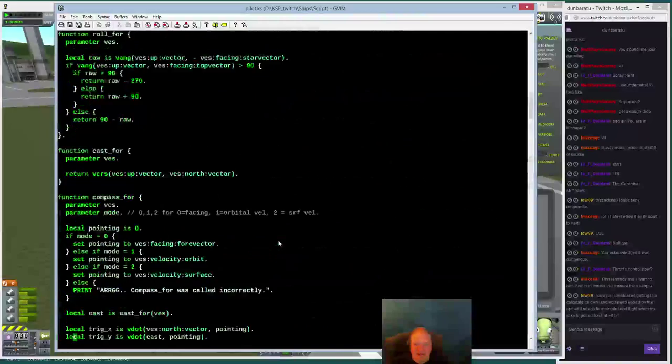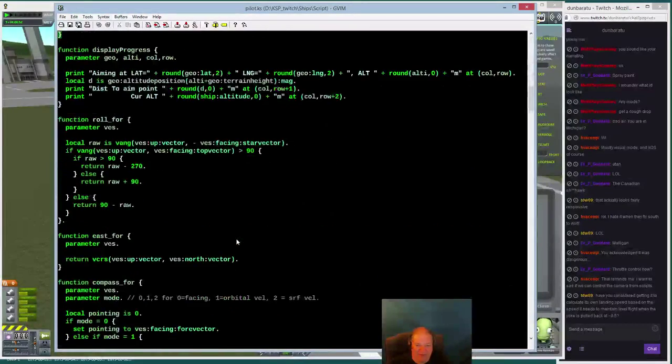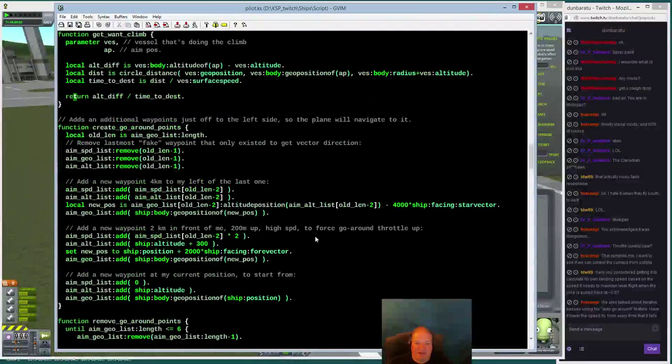I'm going to go over just the bits I changed, starting from top to bottom. The first important thing I did was the go-around feature. The first thing is I made a little function that creates additional go-around points.